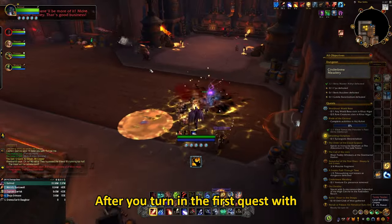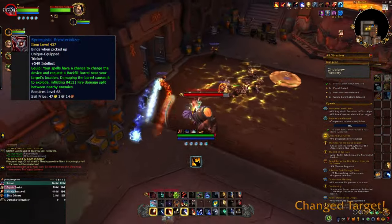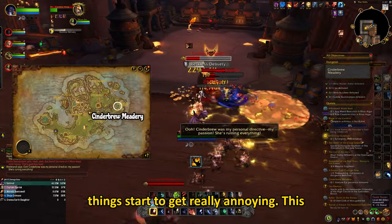After you turn in the first quest with the trinket, he will ask you to get him the Synergistic Brute Realizer, which drops from the last boss of the Cinderbrew Meadery dungeon. This is where things start to get really annoying.